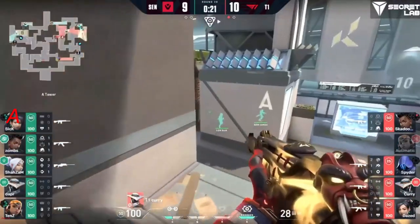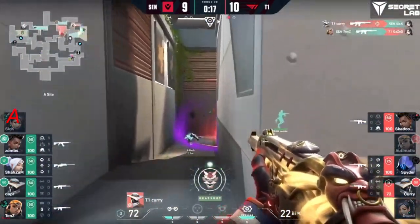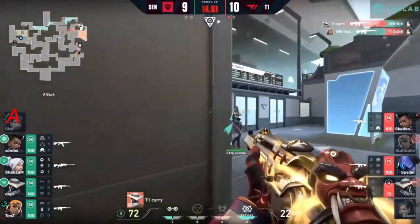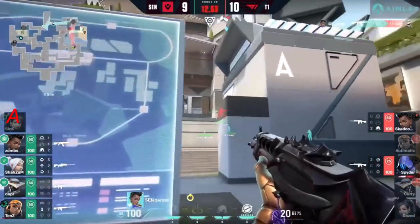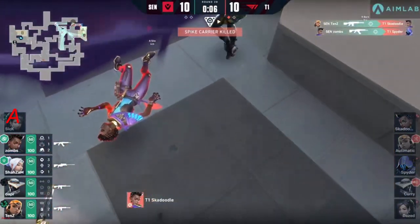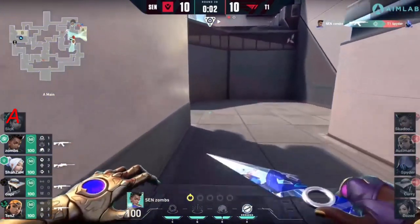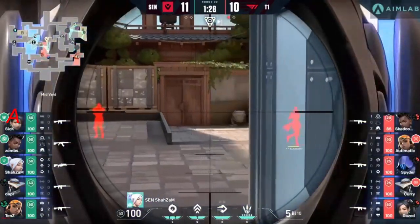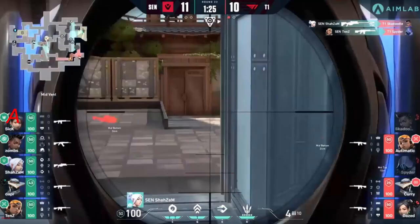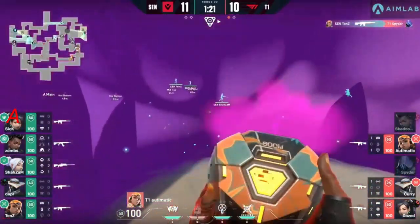From the shadows gonna deny that — the rotation from Sentinels means the spike is going to be really light. Curry finds one elimination, wants zombs as the second — swings over but zombs finds an elimination. Down to 12 seconds on the clock — the spike is just making its way forward. Meanwhile tens and zombs find eliminations — tied up. Looking to get aggressive, maybe catch out sick on that same exact play — oh my god, the punish. Tens gets the second through the middle of the map — everything going wrong for T1.